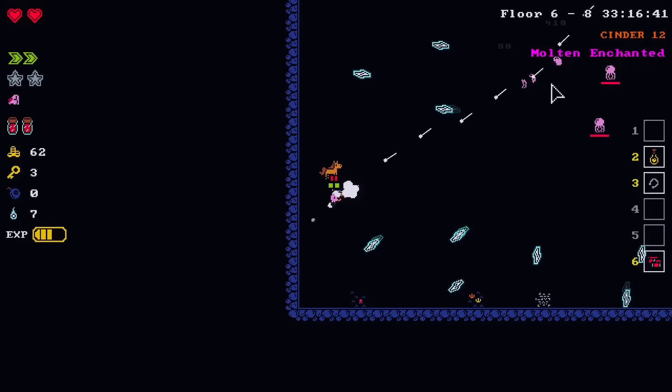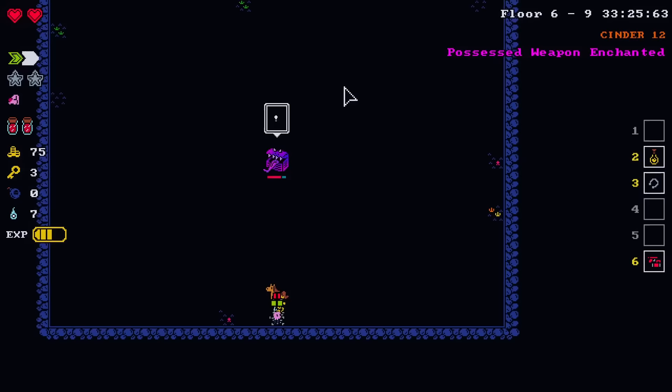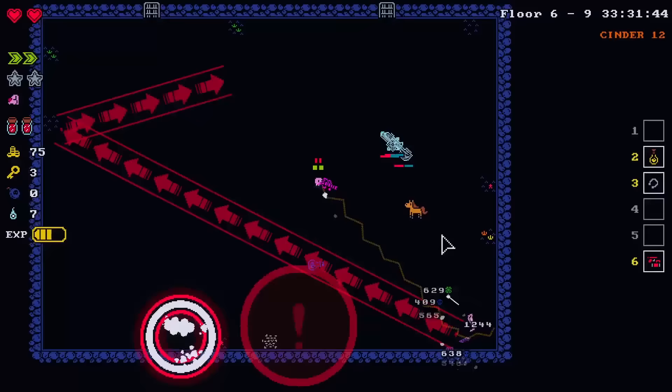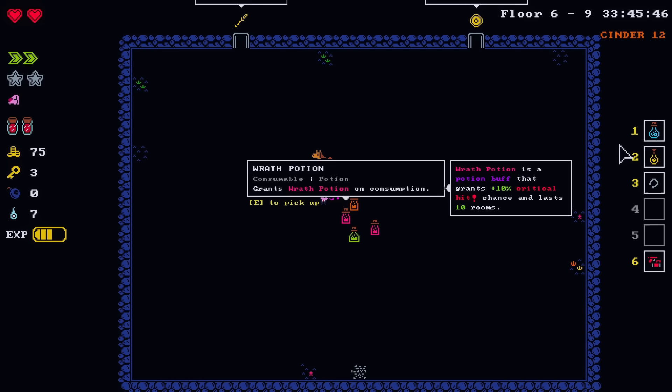I'm just going to sit over in this corner and just pew pew the gun. I had a feeling you were a mimic — with ghost sword friends. That's a lot of potions. And you've got space for some of them. The mana one we're not using, so I'm just going to drink it. And there's two wrath ones, so I'll drink one of those.